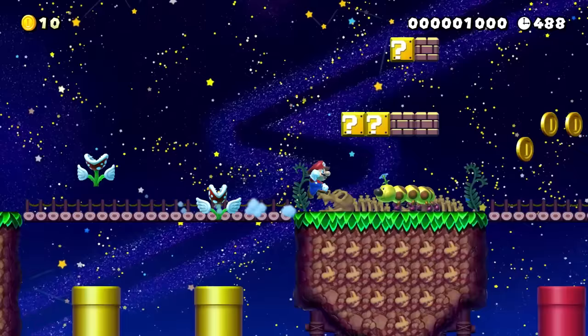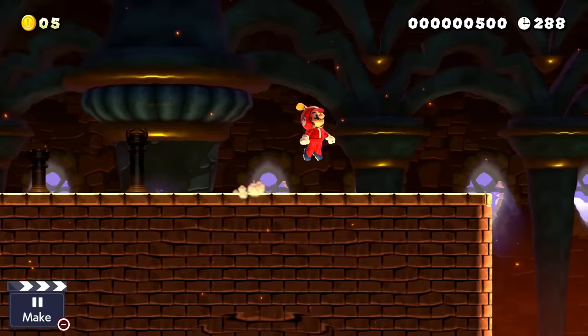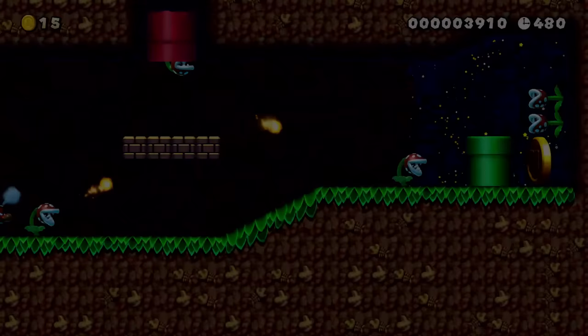Super Mario Maker 2 has a lot of tools to build levels around to make anything interesting and fun. However, sometimes players will be able to bypass levels that you make by finding an oversight you did not expect — whether it be going over an entire challenge, or having a powerup where they shouldn't. These are all important possibilities that need to be considered when you build a level. These skips are called cheese: when you beat a challenge or a puzzle in an easier way than the developer wanted you to.